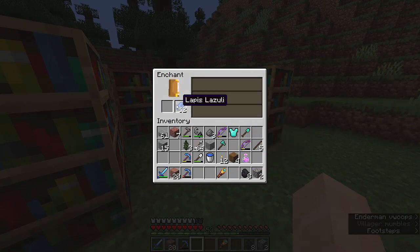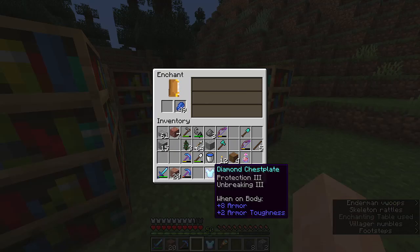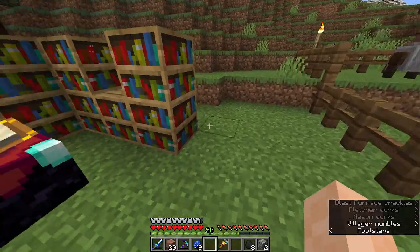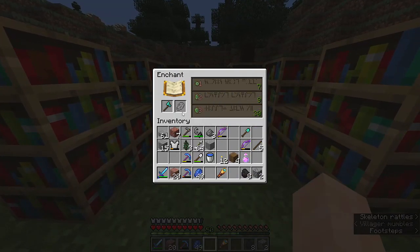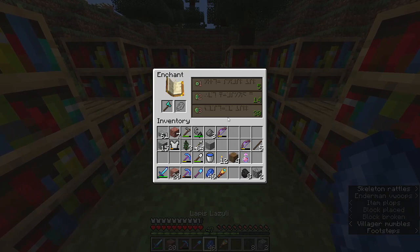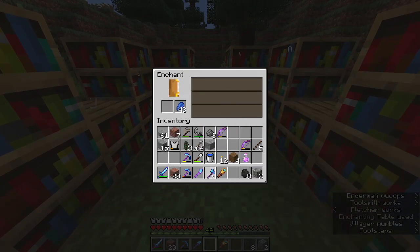Fortune for the axe — no. How about for the chestplate: Protection 3 and Unbreaking. That's awesome. I'll get rid of the iron one. Just need the helmet now. For the axe it's Efficiency — I'll reshuffle. Just Efficiency — that's fine. Unbreaking on the axe. And Efficiency 4 — awesome.